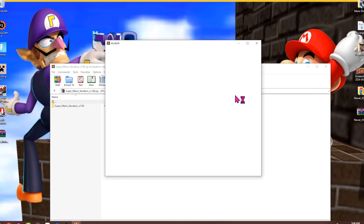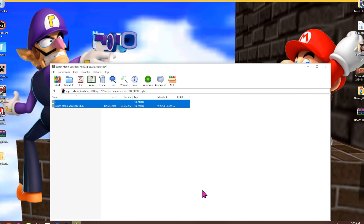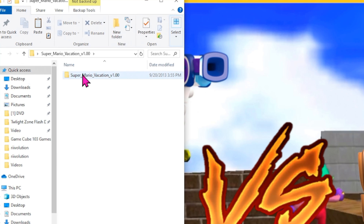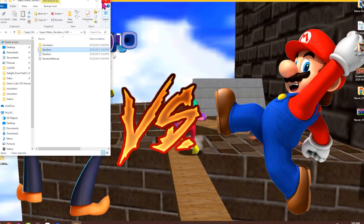Next, you're going to click on this and extract it. I usually use WinRAR, and there are other programs that work with this too. You're going to get a folder — let's close out of there. Very easy, very simple. Go into the folder and there is the game. You're going to need the revolution file and also the vacation file.